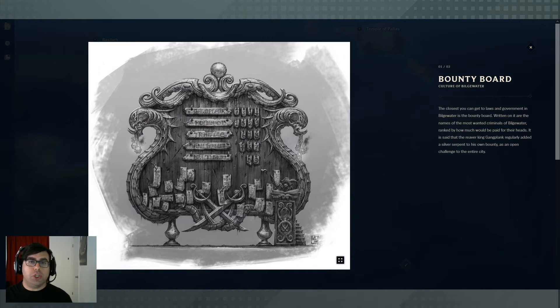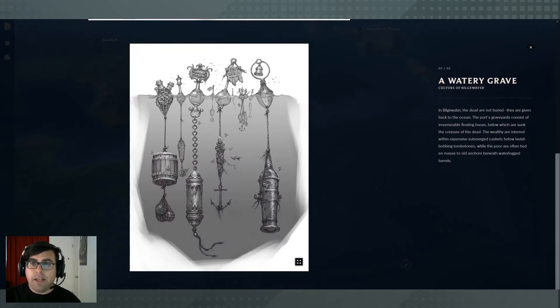Miss Fortune worked her way all the way up to the point where she could challenge Gangplank, who was known as the Reaver King and was basically in charge of Bilgewater. There's this funny little thing where Gangplank continually raises the bounty on his own name as a challenge to people. I took that in my campaign and said: as he continued to raise the bounty, more bounty hunters would come after him, and as he defeated these bounty hunters, he would actually hire them if they were good enough.